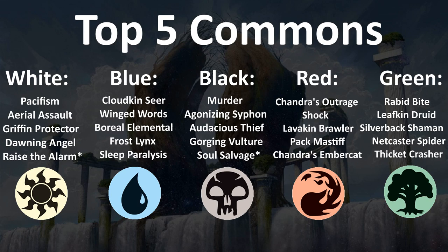First, we're going to look at white. My top five commons are Pacifism, Aerial Assault, Griffin Protector, Dawning Angel, and Raise the Alarm. Raise the Alarm has an asterisk because you only want it in token decks — the 1/1s don't really match up well otherwise. Pacifism is the premium common removal spell. Aerial Assault can take care of a creature of any size, and in blue-white flyers it can gain you a couple of life. Griffin Protector is a 2/3 flyer for four mana that gets bigger as it attacks, and it combos nicely with Raise the Alarm. Dawning Angel can single-handedly swing a race in your favor and is just a good flyer.